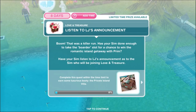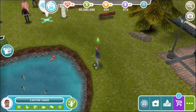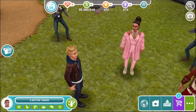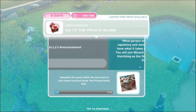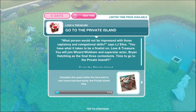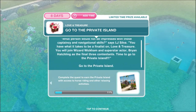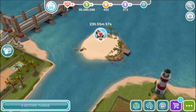Listen to LJ's announcement. That was a killer run! Has your sim done enough to take the boarder slot for a chance to win the romantic island getaway with Prim? Listen to LJ's announcement for one hour and 40 minutes. LJ announces your sim has what it takes to be a finalist on Love and Treasure, joining Wizard Wickham and Superstar Actor Brian Hatchling as the final three contestants. Time to go to the private island via the town map.